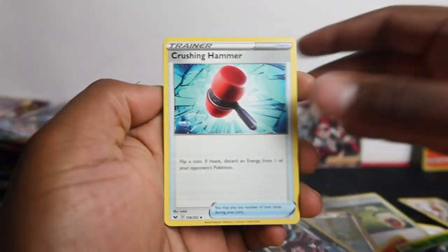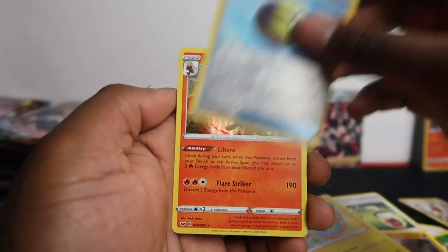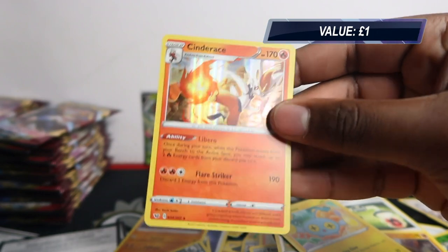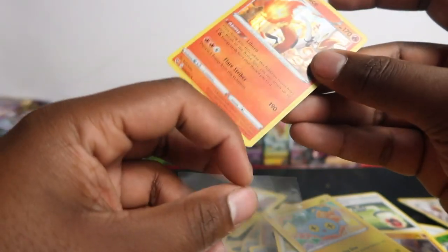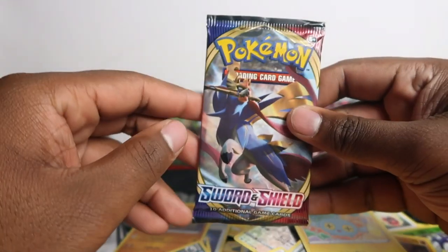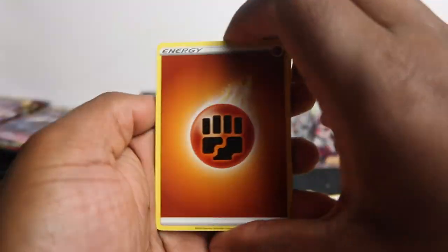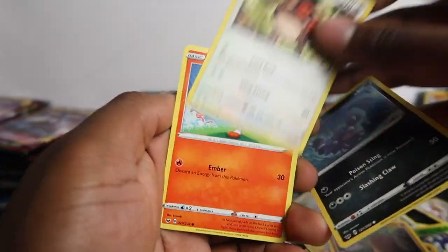On to the third row now, 60 packs done, going on the fourth row. Kingler, Hyper Potion, Pinchurchin, Vulpix, Nickit, Baltoy, Chinchou, Quickball, and Cinderace — put that to the side. We have Cinderace hollow rare. A lot of hollow rares in this set to pull — if you get Marnie after Marnie it's not bad, because Marnie is like a four-to-five pound hollow rare.